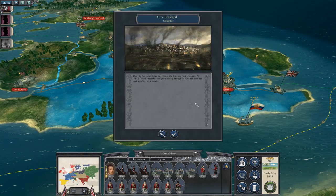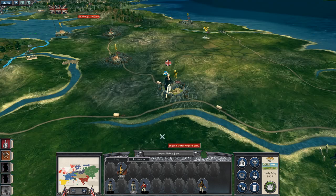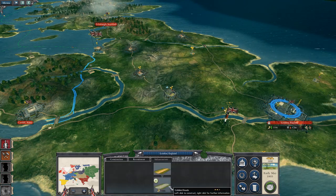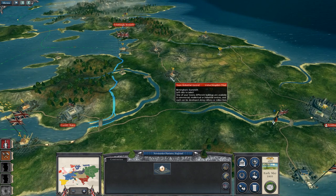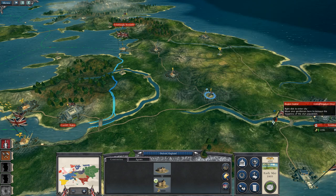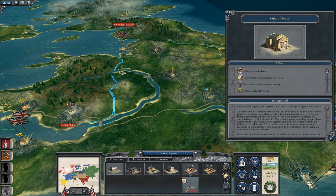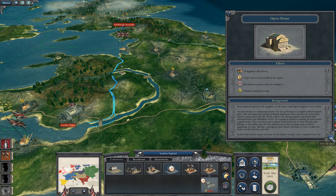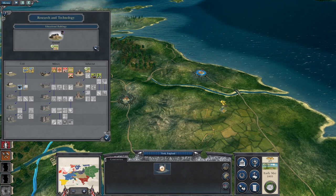City besieged - Gibraltar, crack on. Agent recruited, let's get you into Oxford. Farms and manufactories and dockyards and musket manufacturing - no. A Classical University gives minus two happiness, so I think I'm going to get the opera house upgrade to get plus two happiness in preparation to offset the minus happiness from the research building. Plus eight town wealth is pretty good. I'll upgrade the market to a merchant house, which is just a nice money-making venture.